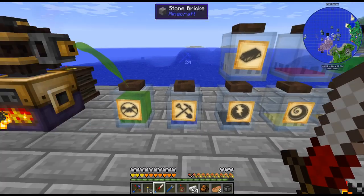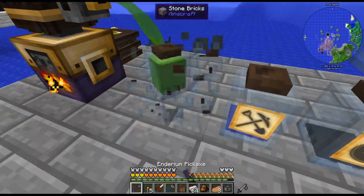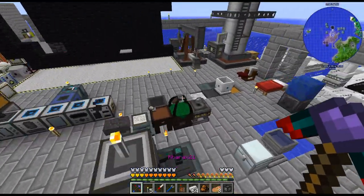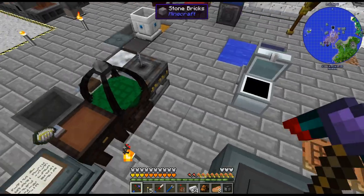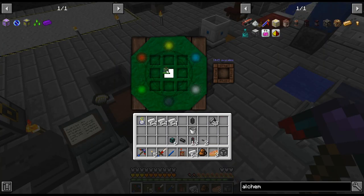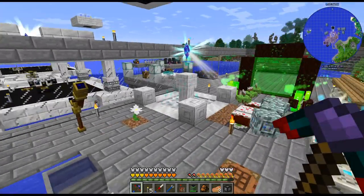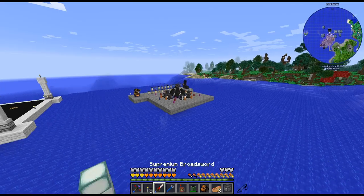I need to get that into a void. If it doesn't work I can just empty it. Thankfully these are so much easier than they were in pack five or four — I just have to add a Productio crystal.